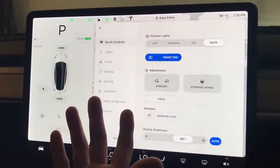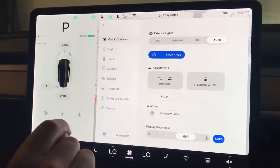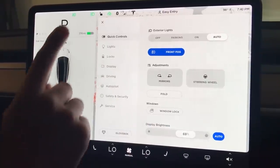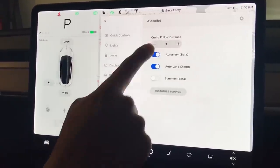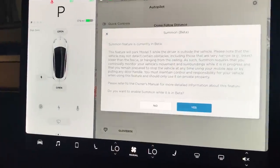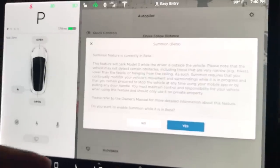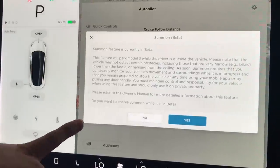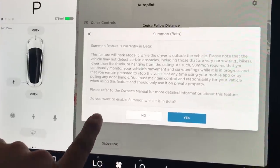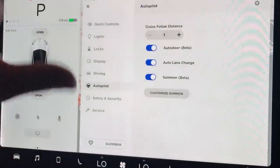One of the first things you want to do as soon as you update your app or your car is go to your settings, because you do have to activate Summon on your car — it won't be automatically activated. Go to Settings, then Autopilot. You'll see it there: it says Summon and it's beta. Turn it on. You'll be prompted with a warning about objects it cannot detect, and it will ask one last time if you want to enable Summon while it's in beta. Hit yes and it's activated.